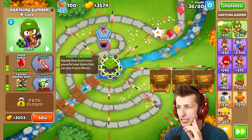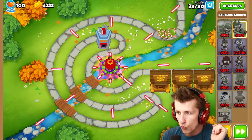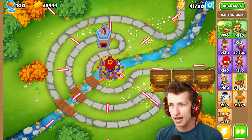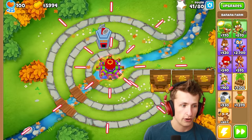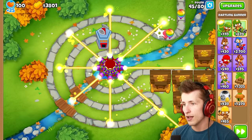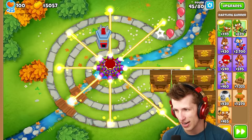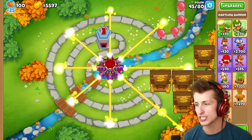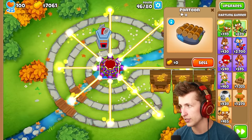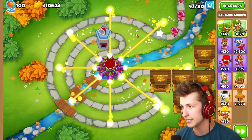We're almost at the Laser Cannon — it needs $4,000. I want to buy it now because it looks really neat. And I was right, it looks so cool. MOAB is on its way. Most balloons aren't able to get very far. Now we have the Plasma Accelerator — it's kind of weird because all the Plasma Accelerators are shooting in different radii, but it looks really, really neat. Now we need to save up $100,000 — the Ray of Doom costs $102,000, so we need another $90,000.